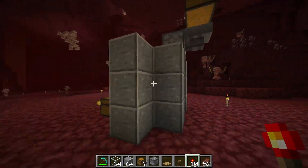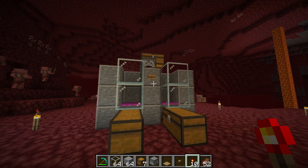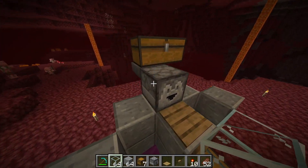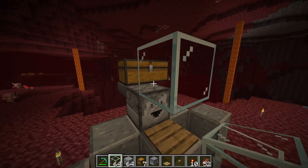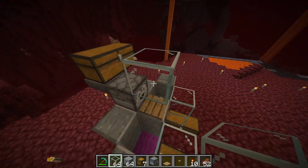Come to the back of the build, break the temporary block here, and place your redstone torch right here. We are now almost ready to bring in the piglins, but first we need to block the pressure plate — we don't want the piglins stepping on it — so place a glass block right on top of it so they won't be able to hit it at all.